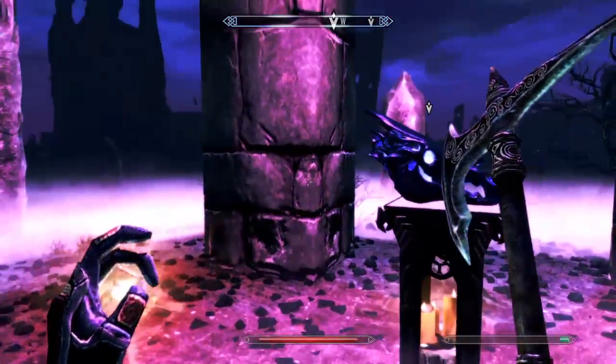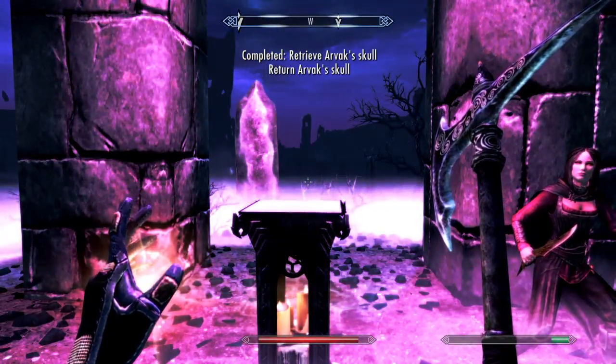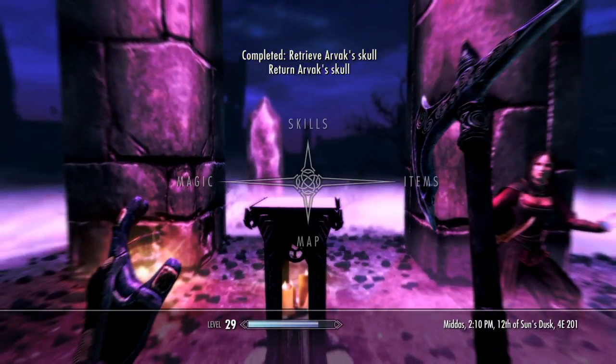Once you've done that, you have found Arvax's skull. You take that and then you simply need to follow your arrow to go and return it back to Arvax.